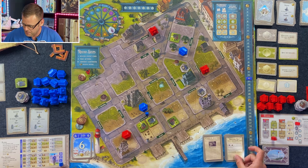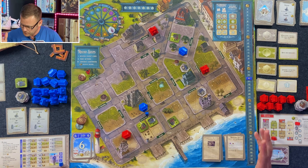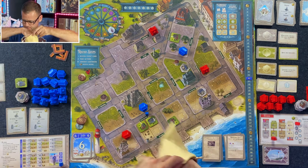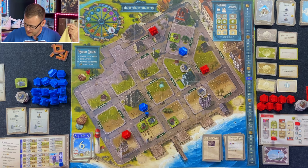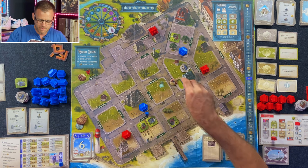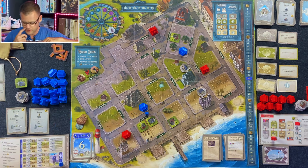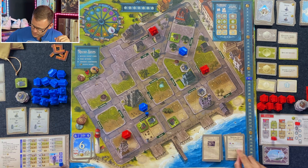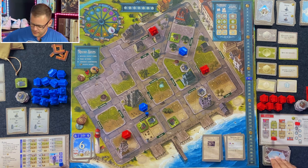Next round — event phase. Migratory Bird Treaty Act established. Each player draws a bird token. If it's spring or fall, which it's not, so it doesn't matter. We've got five points now — these bird collections are really worth something. Bonuses related to drawing bird tokens are not applied — not a problem.